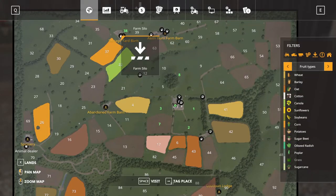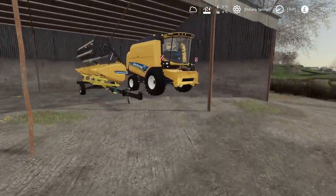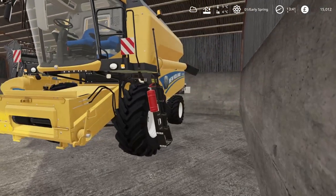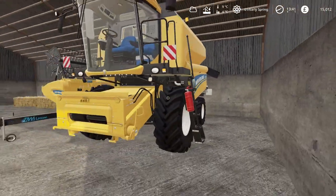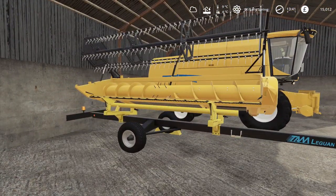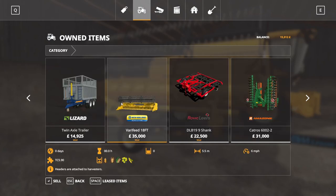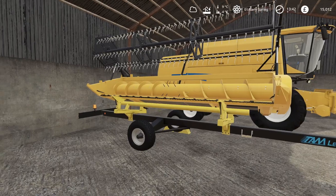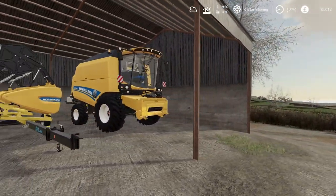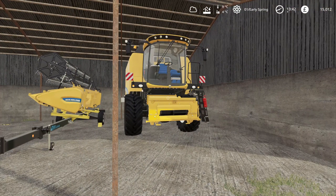If we hop over to our other storage yard, we've got a combine — this is a modded TC590 combine. I think the header is a 5.5 meter header. I was originally going to start off with the starting combine on this map, but for some reason at the moment I can't get the in-game New Holland combine — the really small one — to fill up with fuel.